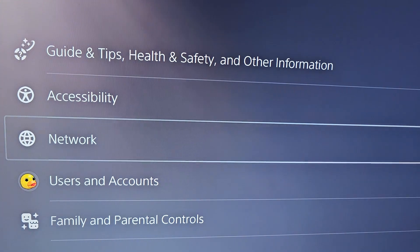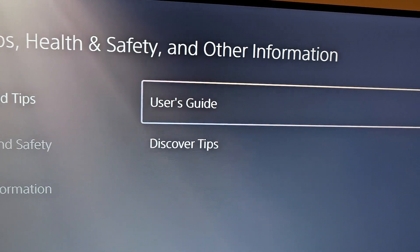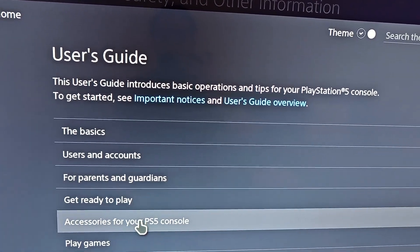Then go up to the top to Guide and Tips, Health and Safety, and Other Info. Then select Guide and Tips and User's Guide. That should bring up the internet and a sign-in page for your hotel.